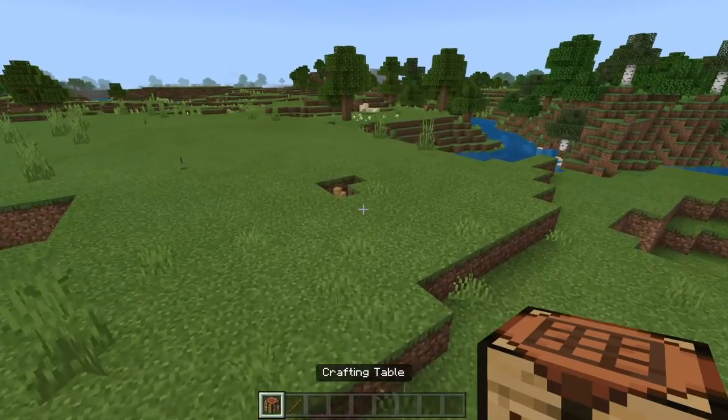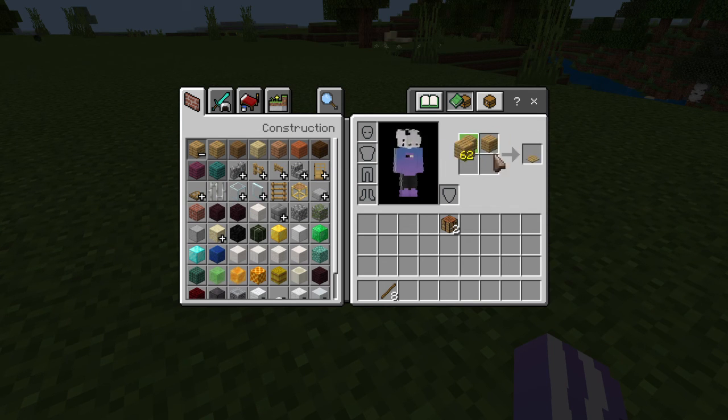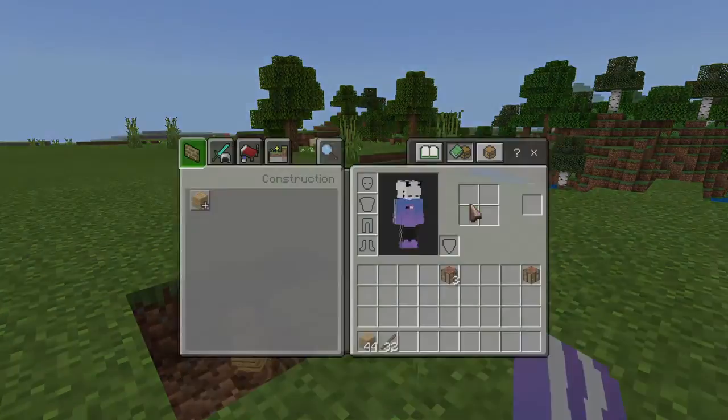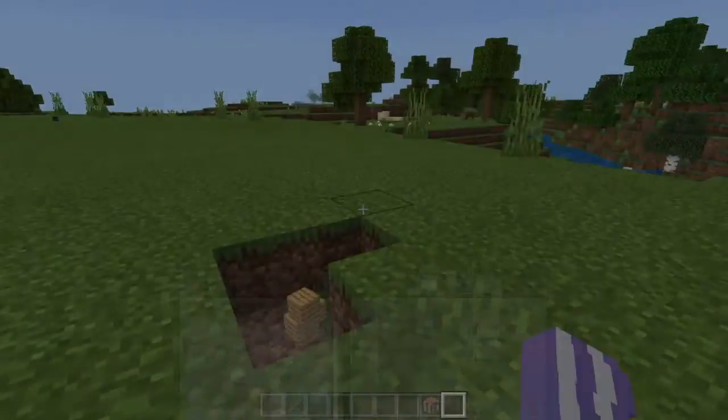It should drop the box instantly. Okay, let's try that again — crafting table, fifty quadrillion sticks. There you go guys, I can't pick it up anymore. Eight crafting tables dropped!